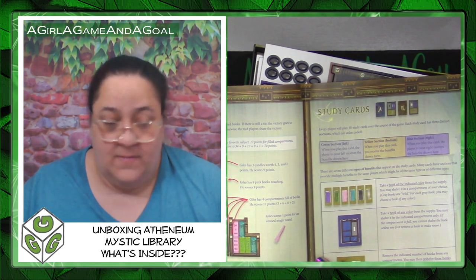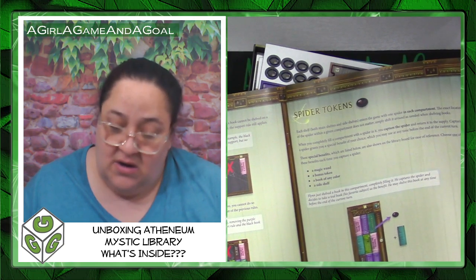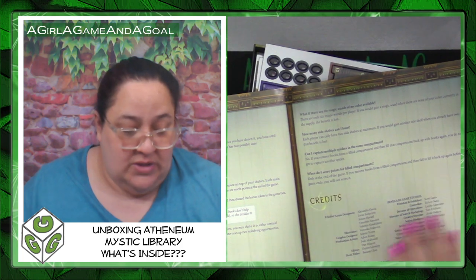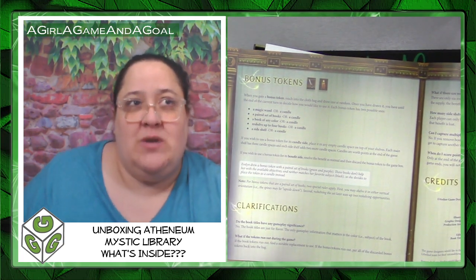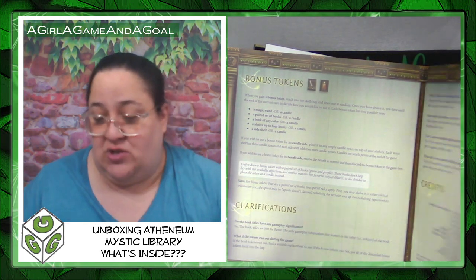It seems like the first five double-sided pages cover gameplay, and then there are additional pages for study cards — like a glossary explaining what each component is and how it's used. There are also bonus tokens and a clarification section, almost like an FAQ of common questions that maybe came up during focus play and were added at the end.